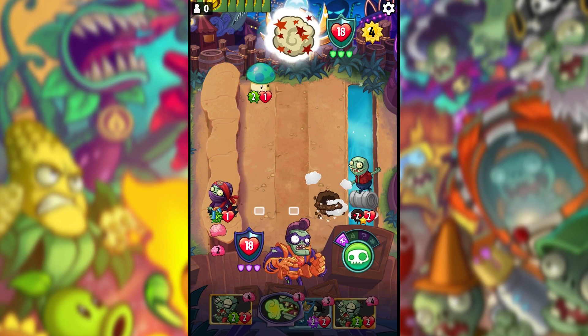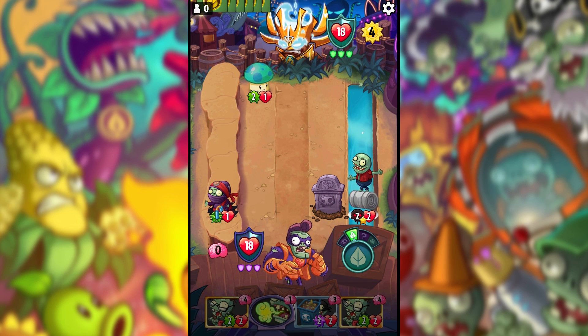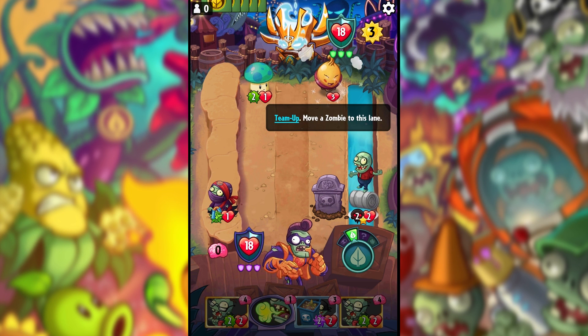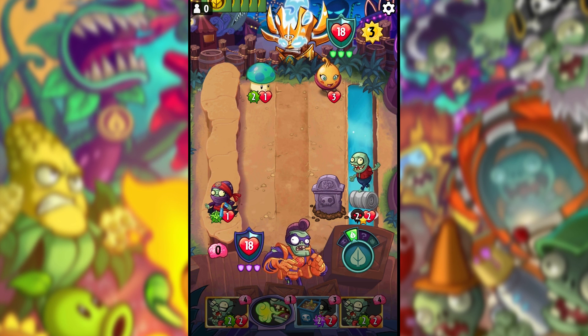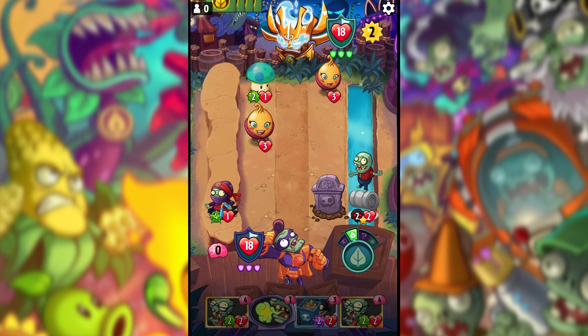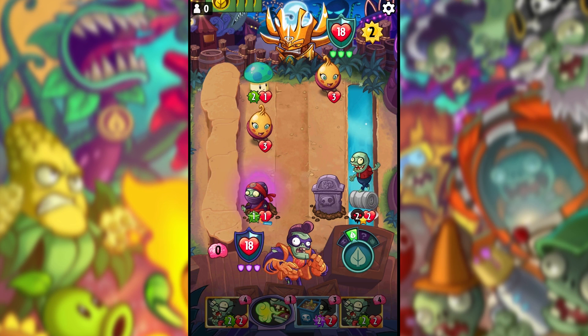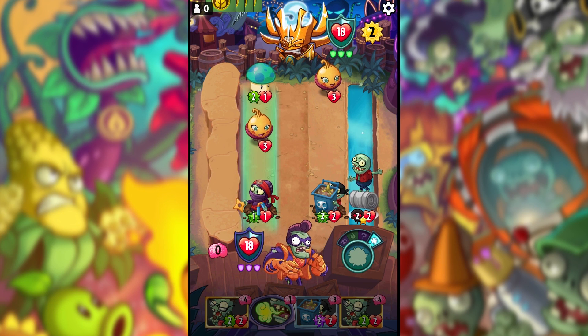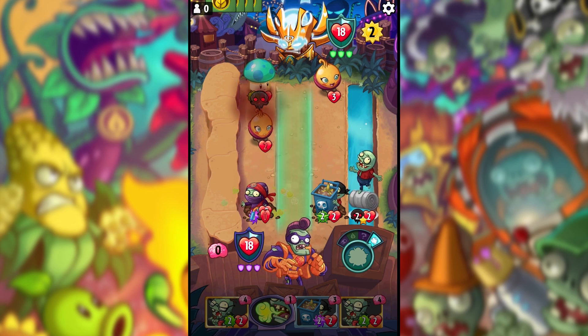I'll place two anti-heroes down as well. Hopefully he doesn't block both lanes — they are deadly so we should be able to take zombies out, provided we don't get hit by a trick. He puts a Sweet Potato down... and another one. We'll be able to take both Sweet Potatoes out, but we're going to lose the Ninja Imp unfortunately.